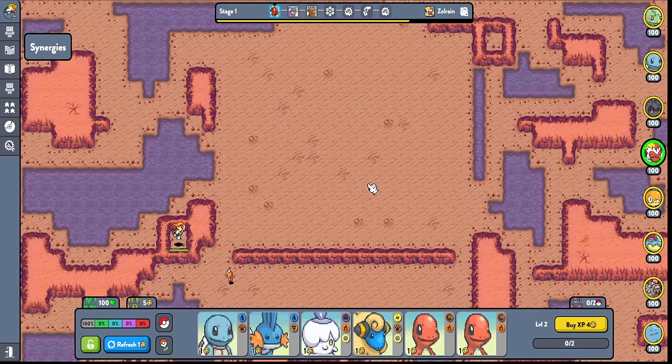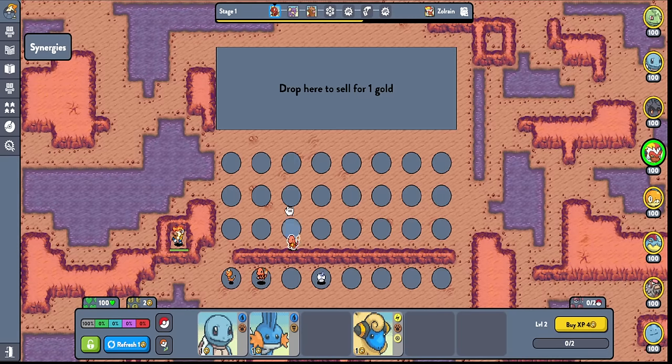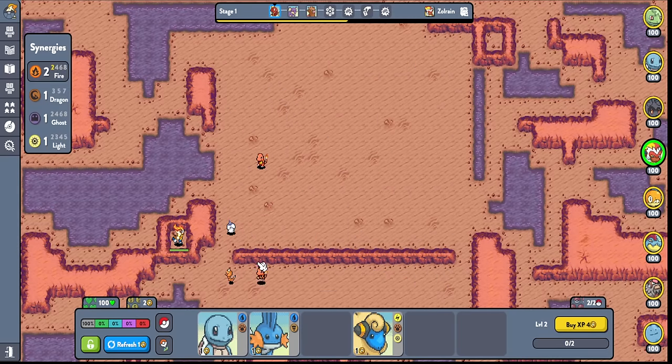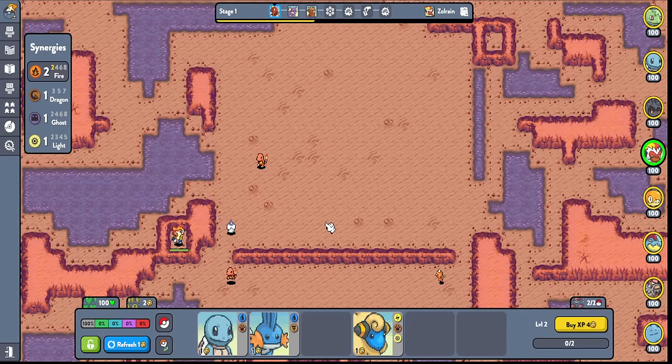Yo, what is up guys, Zoryn here with another Pokemon Auto Chess video. Why do I see two Charmanders in there? Why wouldn't I pick them up? Maybe I get an early Charmeleon and it just scales me into the late game.